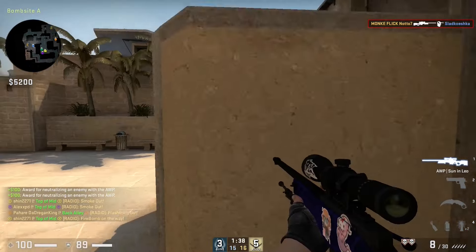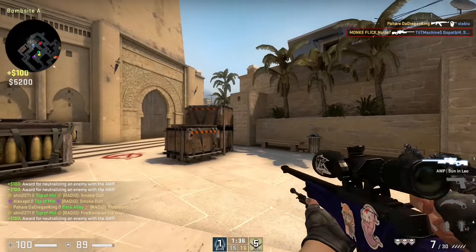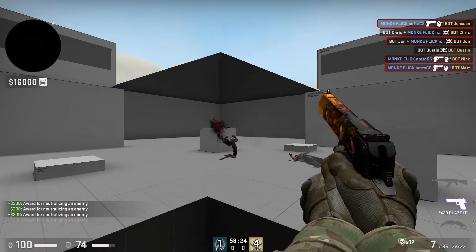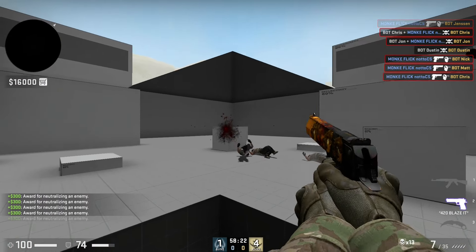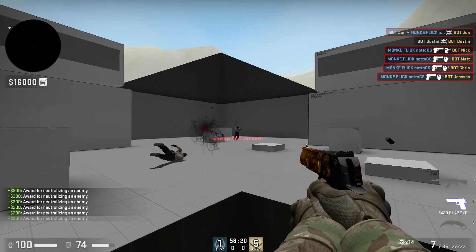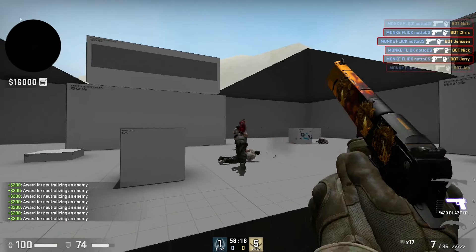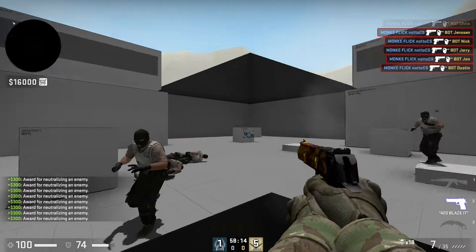In many FPS games, most people use either tracking or flicking aim as their way of shooting. Tracking is the simplest form of aim — it is simply following a moving target as closely as possible with your crosshair, and by some rights it is considered the most consistent form of aim.